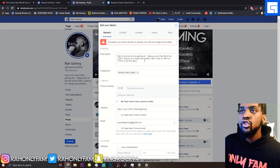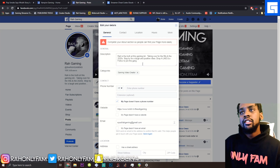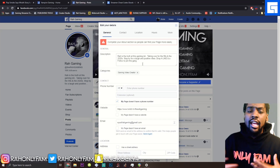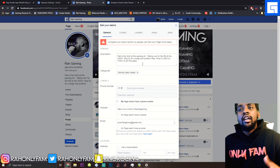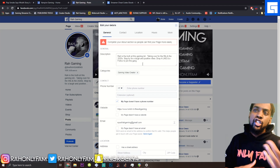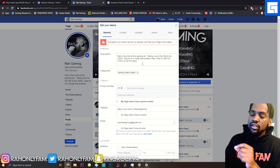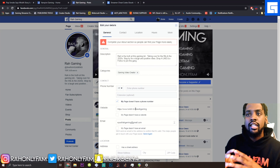My bio reads: 'Rise the truth — at this gaming ish, taking over the nineties and 2020s. Stop by for a laugh and positive vibes. Drop a like and follow to join the gang.' I implemented my personality in there, but you could be more professional — put your schedule, show off your personality a little bit. It's like an elevator pitch, so just write it down, think about what you say, and tweak it.